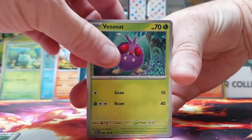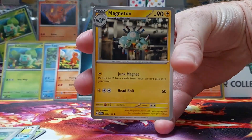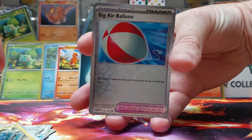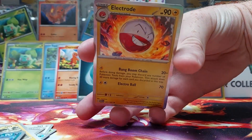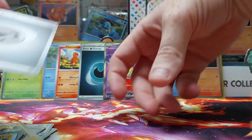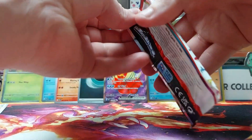We've got Lickitung, Venomat, Pidgey, Poliwhirl, Erica's Invitation, Magneton, Ninoqueen, Ninoran. We've got a Reverse Holo. We've got a Holo Electrode — not a good pull. And then we've got a Regular Energy. So let's get rid of all those. That's two packs in. Okay-ish pull so far.